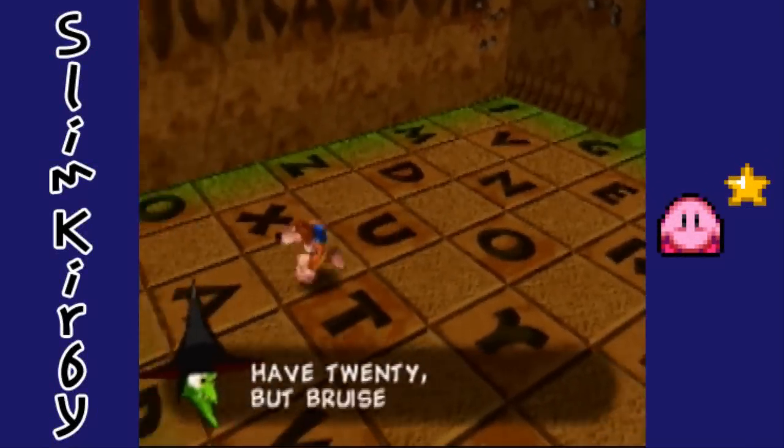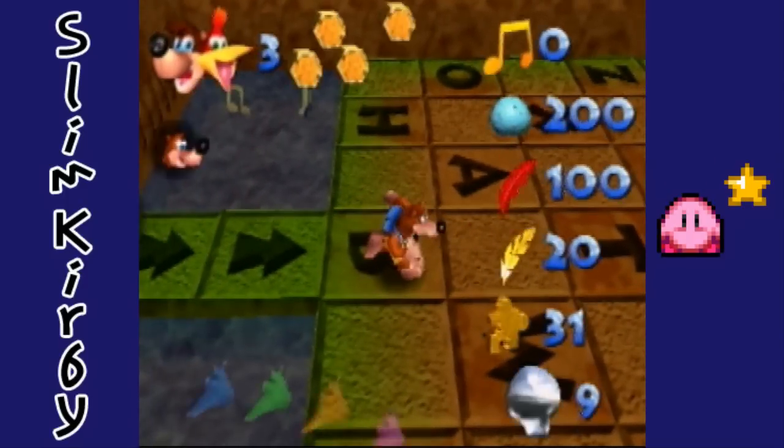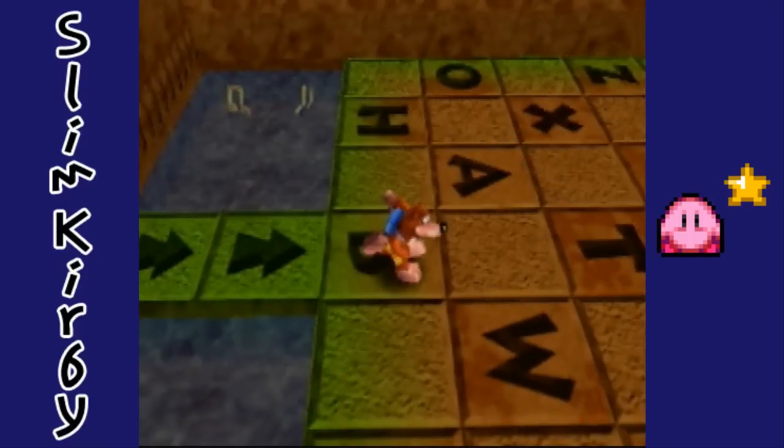So there we go, we've inserted all of the Cheeto codes, and we're actually a lot more powered up now. The rest of the game should be twice as easy, because we have twice of everything. So, hooray for that.